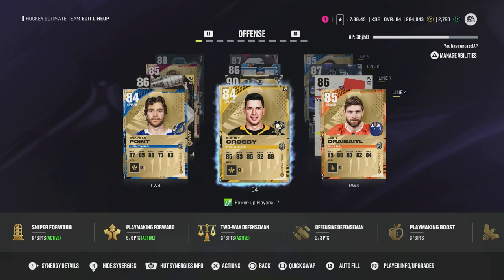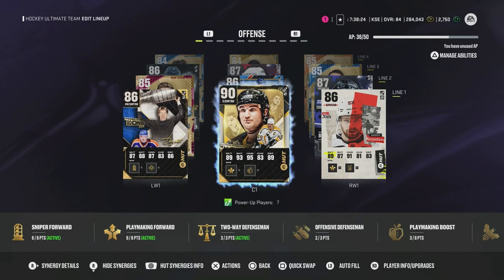On the fourth line, I'm just trying to get some defensively sound players that are also good. I didn't want complete crap on the fourth line, so I got Point and Draisaitl, and then Crosby down the middle. As a team, probably one of the top teams going into first champs for sure, but the person behind the team is not the greatest — so we'll see how it goes.